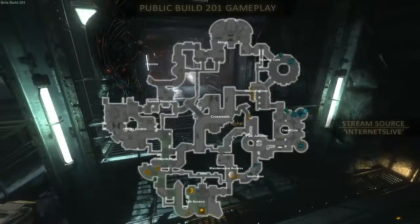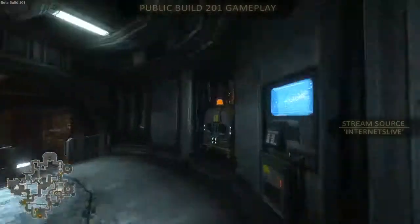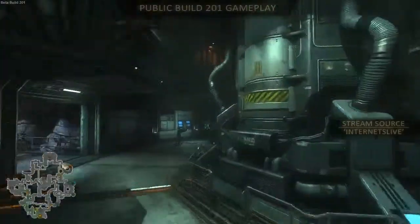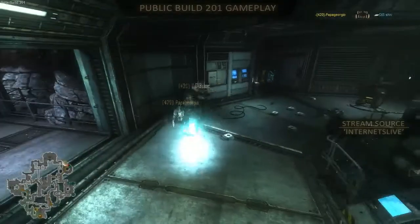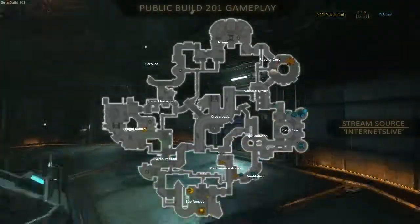Looks like Tech is waiting. We've got Skulks heading up into the reactor core to try and take out that extractor that just got built. We've got Papa Georgie taking out Shiv, and Joe is down. They've got that extractor out in the reactor core.